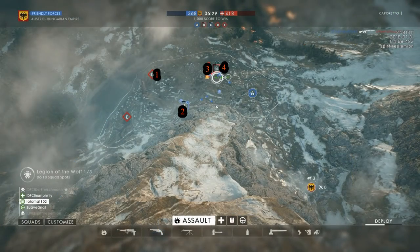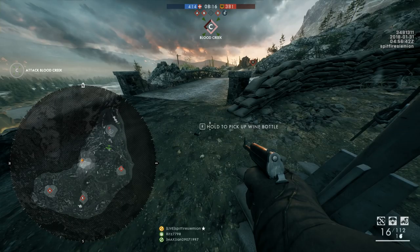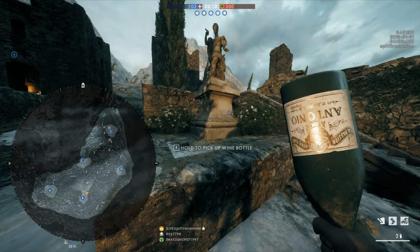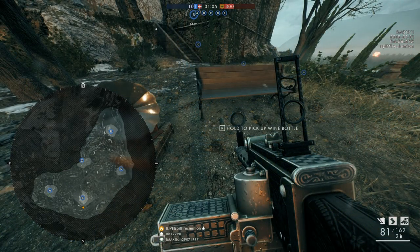Caporetto gives players 4 bottles to find and use. The first one can be found on the edge of the trench next to D Flag — sometimes it's on top of it, sometimes on the bottom. The second bottle is on C Flag; to find it you need to search next to the northern edge of the bridge. The final two bottles are both next to B Flag — one is in front of the statue north of B, with a Lewis gun projector next to it, and another is lying next to a bench and gramophone just past the south edge of the flag area.